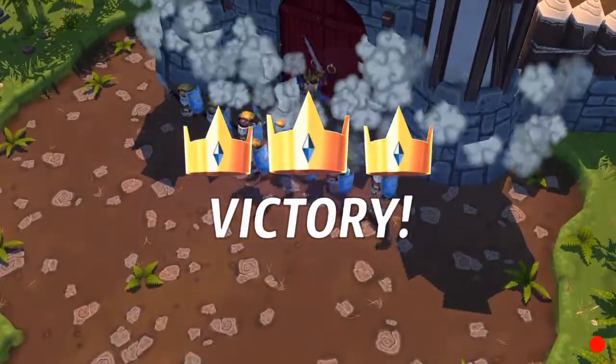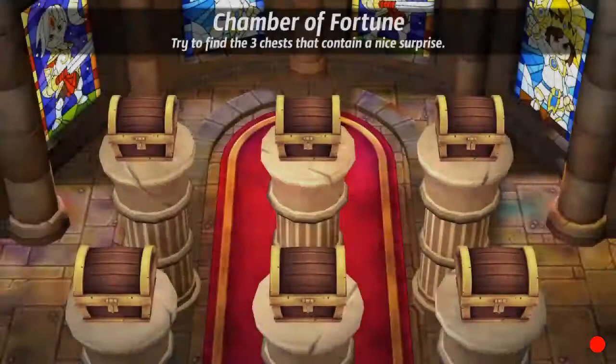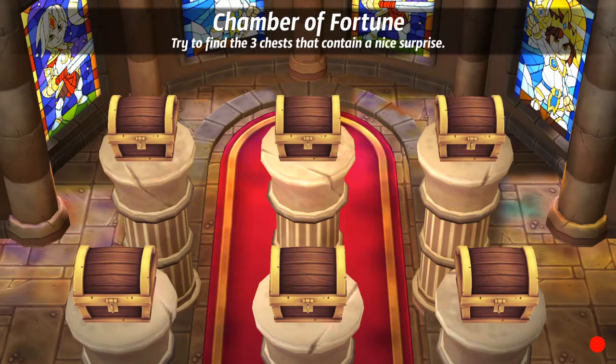Every time you attack something, every time you progress through the base, every time you break a certain building, it gets you a certain increment of money. The cool thing is that you can actually break the castle gate but not get three stars, because you can destroy the base without breaking everything. After you successfully tear down the castle you'll have the option of opening three different chests.